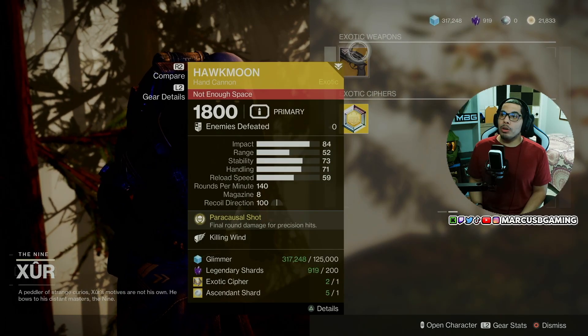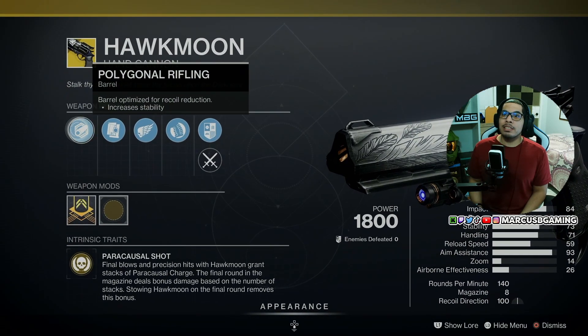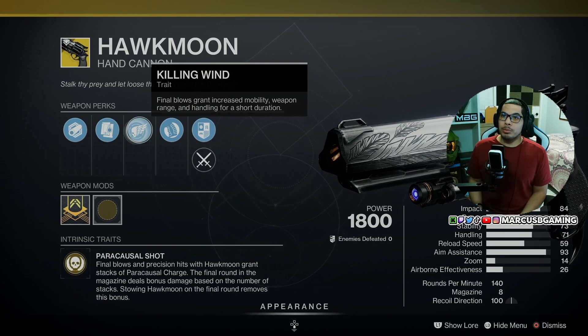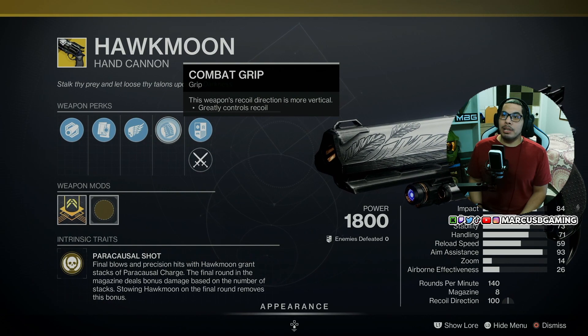If you want to know what Hawkmoon's got, it has Polygonal Rifling, Alloy Magazine, Killing Wind and Combat Grip.